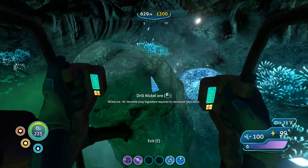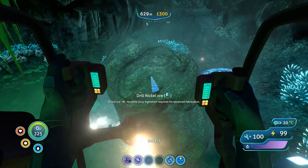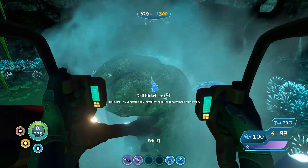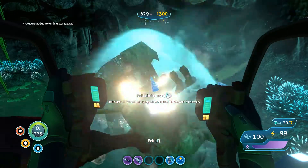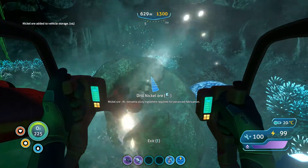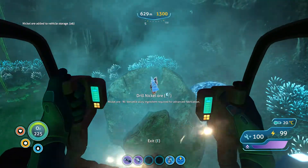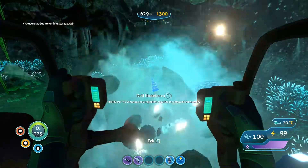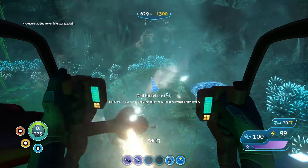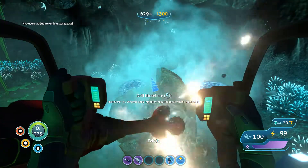I'm gonna drill this real quick. We're gonna do the next most dangerous thing we can do — we're gonna try to hit up that precursor cache, our little precursor area, right next to the ghost leviathan, in only the prawn suit. I think that is the most prudent way to go about it, though I don't know if it's the best idea.